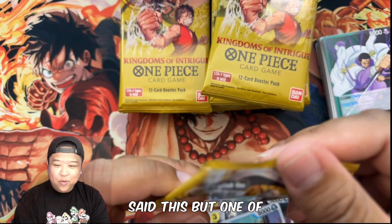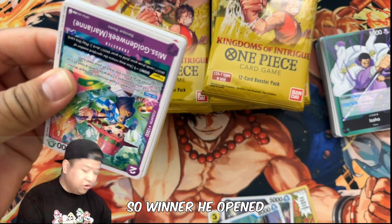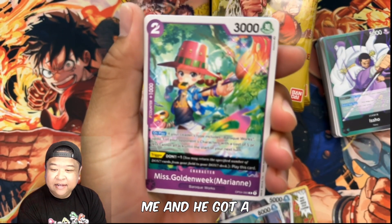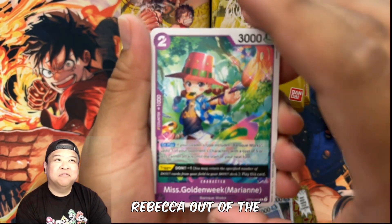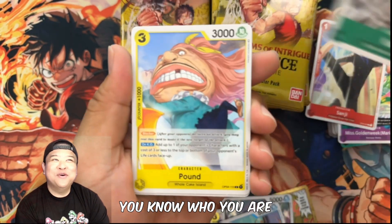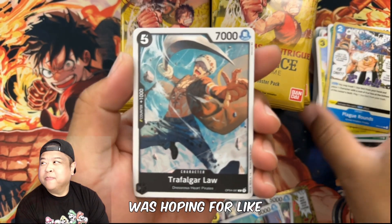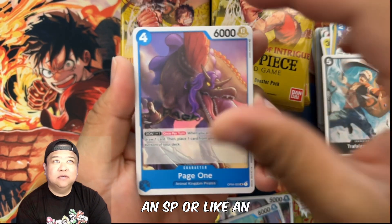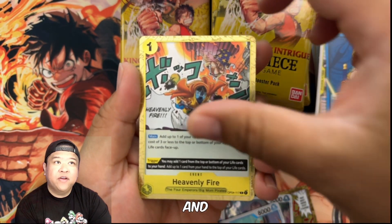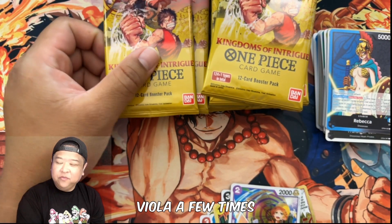One of the giveaways I did — the winner opened his blister pack in front of me and got a Rebecca. Pretty jealous, not gonna lie — you know who you are. Viola — I was hoping for an SP or alternate card for Viola. Turns out we got Heavenly Fire and a Miss Valentine, so Viola is actually a character I've met a few times surprisingly without even knowing it.